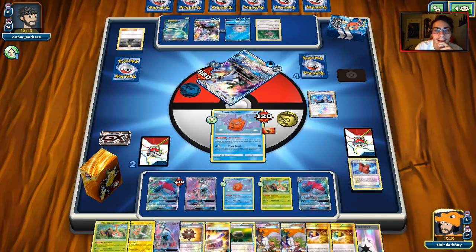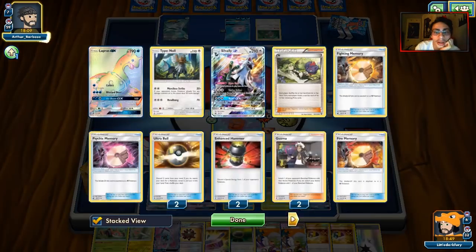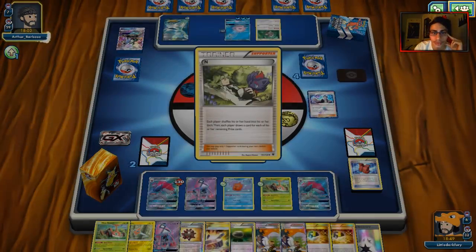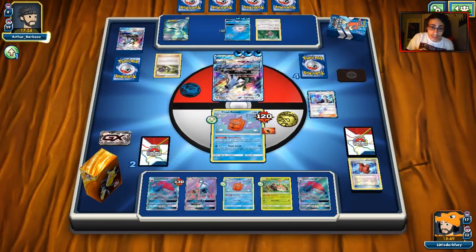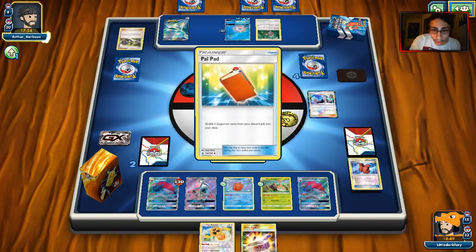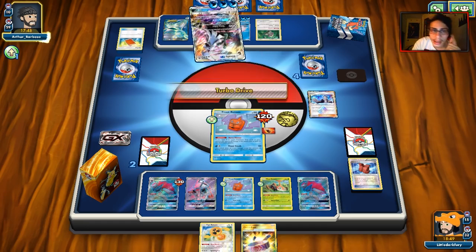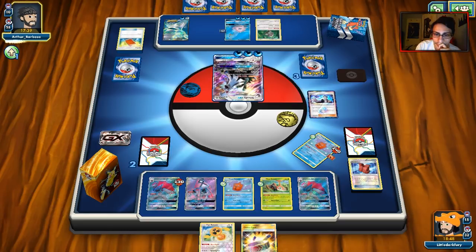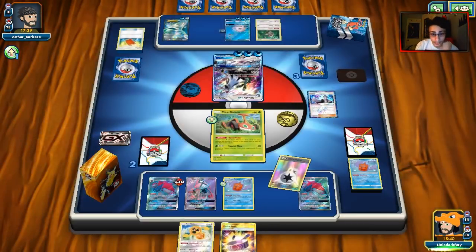We trade and look for that other Guzma. He probably plays Ace Spec Roller. No Guzma found, so we'll Frost Crush and knock out this Silvally GX for 220. There's another Ultra Ball and Sycamore — some cards to get in. He might do a Field Blower, which I'm a little worried about. But we just need one more knockout to win the game. He plays N, which might hurt, but we have double trade so we should be good.